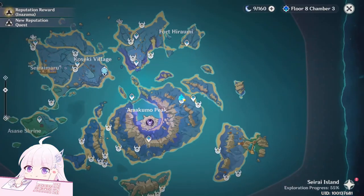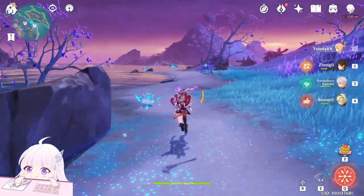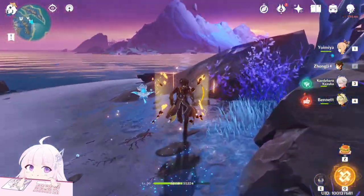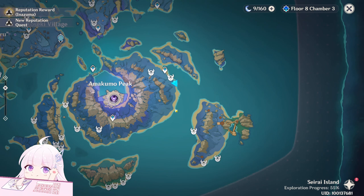After those three, teleport back to the waypoint. Now go behind us — those three will spawn when you get close enough. After this, you have to swim to get there. Find the best way — I go from here to here.